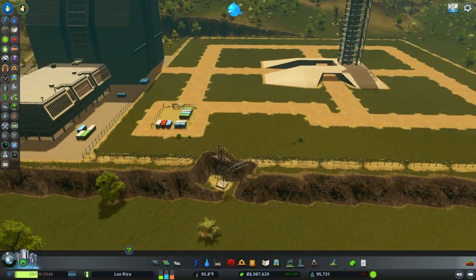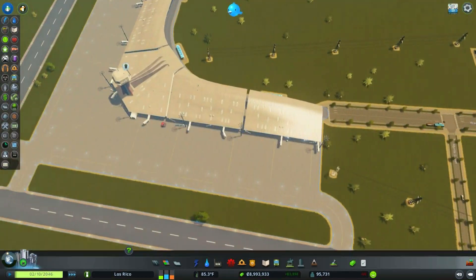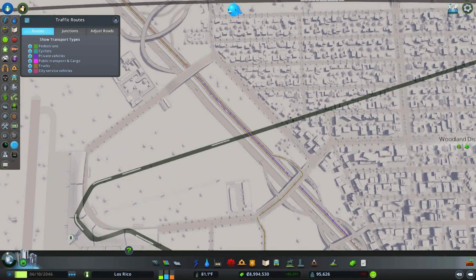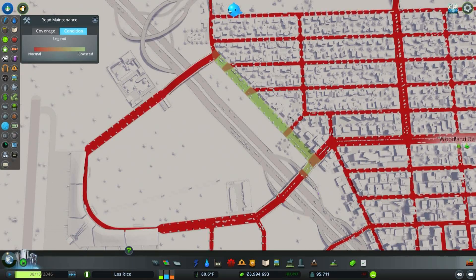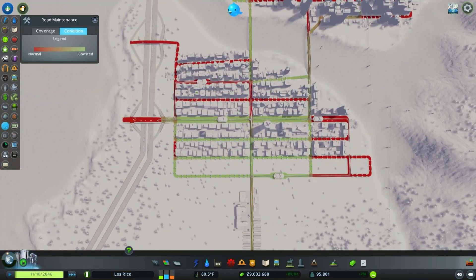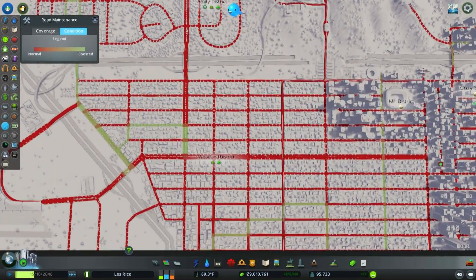The ChirpX launch site is preparing for the next launch — rocket construction is underway! Our city won the most attractive city award — yay! But there are garbage issues again. Let's check road maintenance condition — our road maintenance department has been very busy maintaining and cleaning up the roads, which is great. We definitely want that.